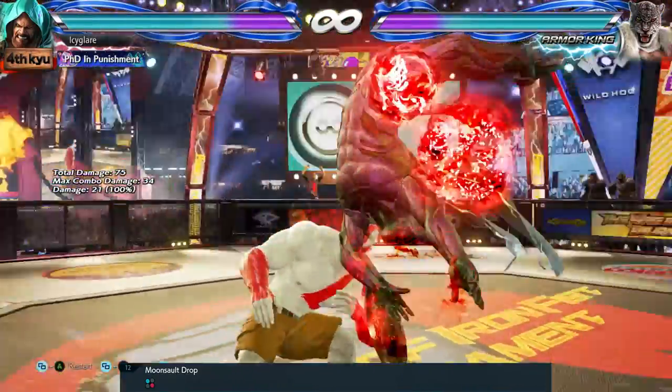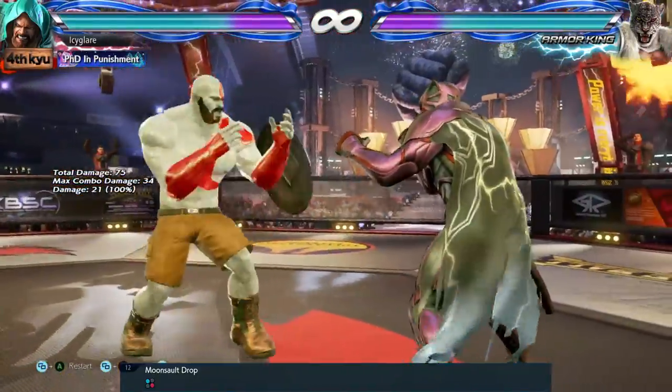His quick unblockable is not easy to sidestep. If you react fast enough, you can jab and get a combo.